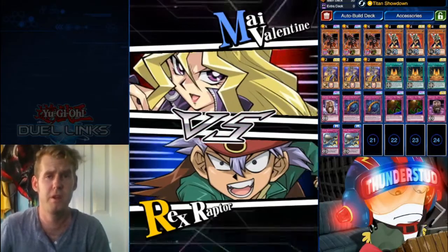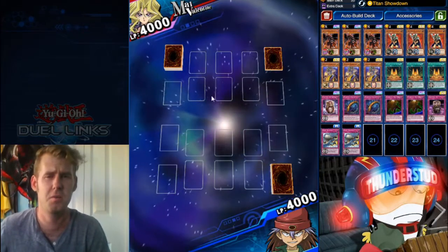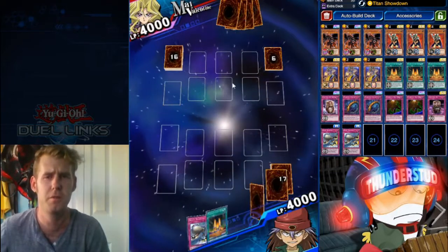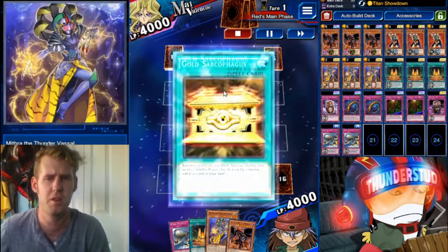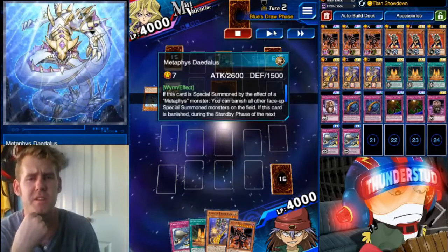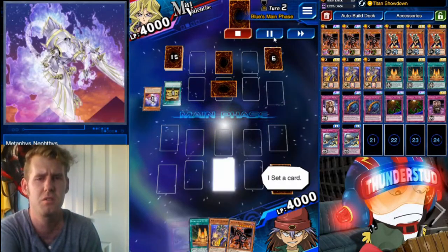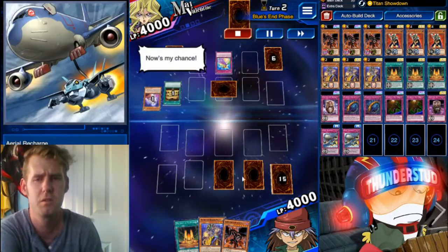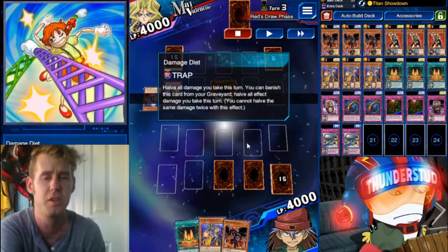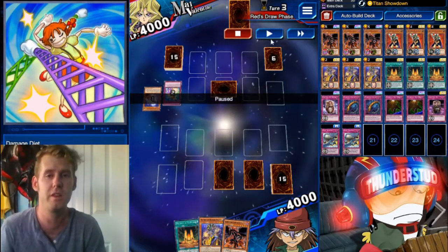Okay, here we get a My Valentine — who knows what kind of deck that's gonna be. Going second. That's okay with this deck — we want our opponent to build up a big field. Titan Showdown shows itself. She shows herself with Aroma Strategy. We have an Aerial Recharge, a Mithra — that's a lot of stuff to put into it. She's using Aroma Strategy with a Metaphys. He uses his Metaphys Daedalus to banish a Nephtys. We set Aerial Recharge down. This guy already knows what we're trying to do. He uses Damage Diet thinking Titan Showdown's effect is gonna be effect damage — it's not — and it's one less card on the field.